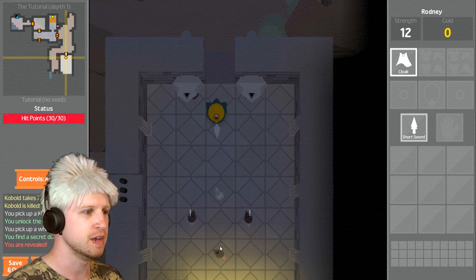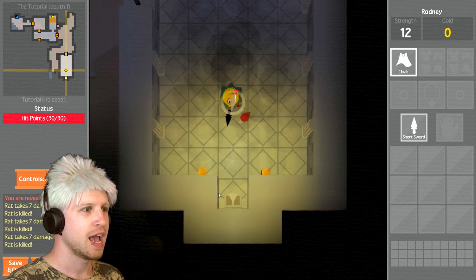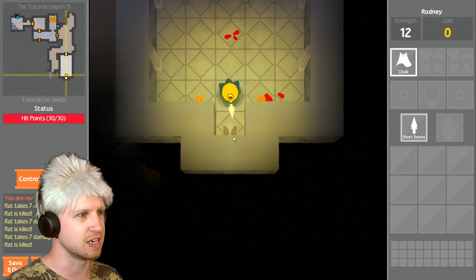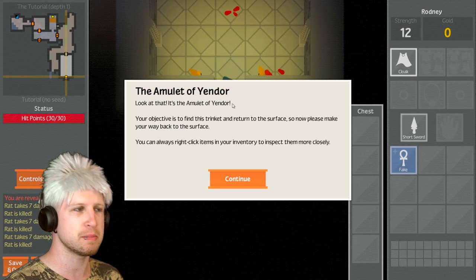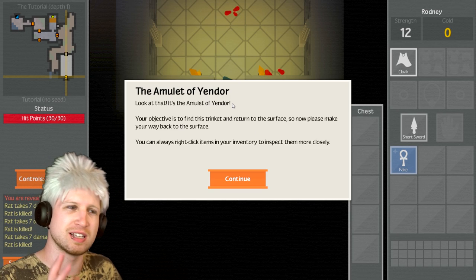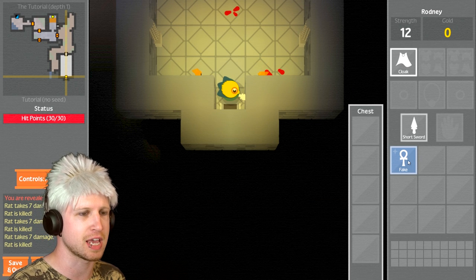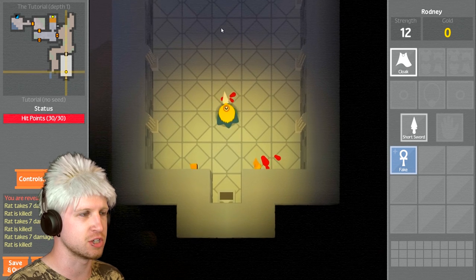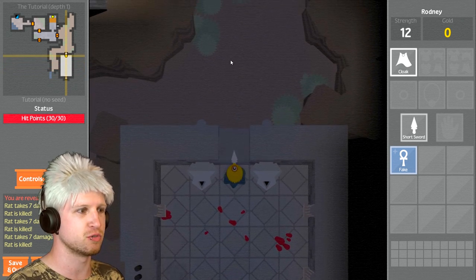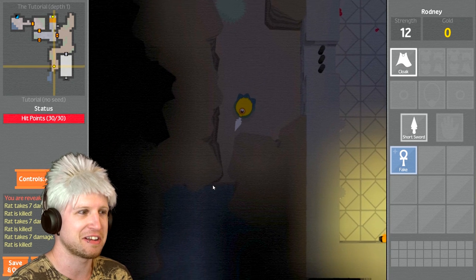Throw the potion, kill those two fools, and kill the last one as he was stunned in our smoke bomb. Then we go and grab this, which is the Amulet of Yendor — the main objective of the game. In the actual live game, your whole purpose is to try and go to the deepest part of the dungeon, grab that amulet from the dragon apparently, and then get out. That's the entire game.